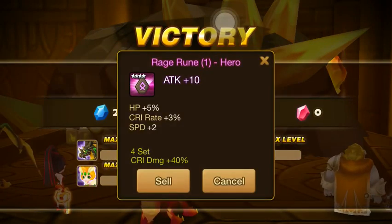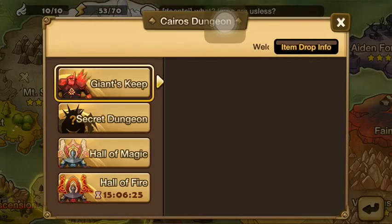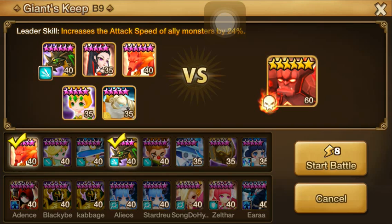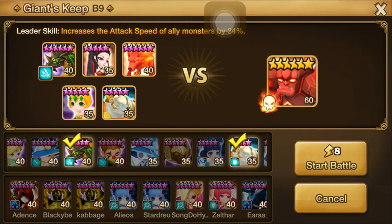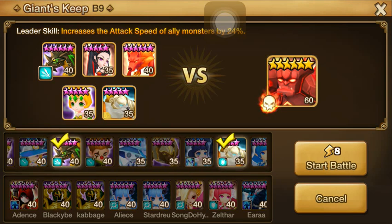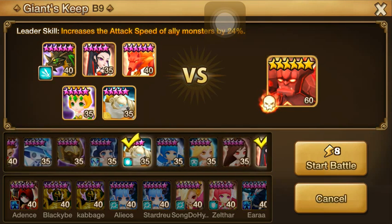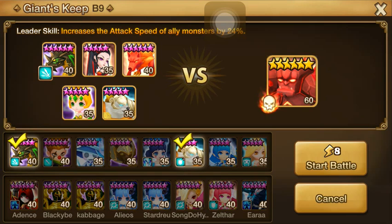That's good. I think Giants B9 and B10 are going to need six-star teams all the way through — should be pretty darn difficult. We'll run it through either way here, so I'm trying to think of what I want to do.